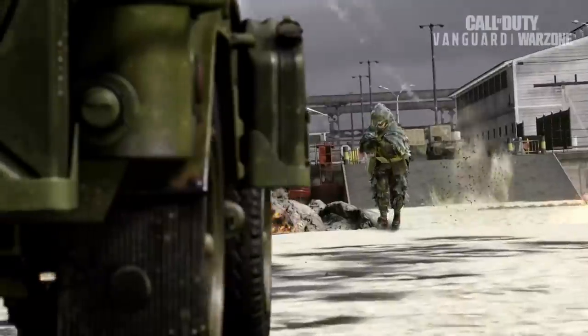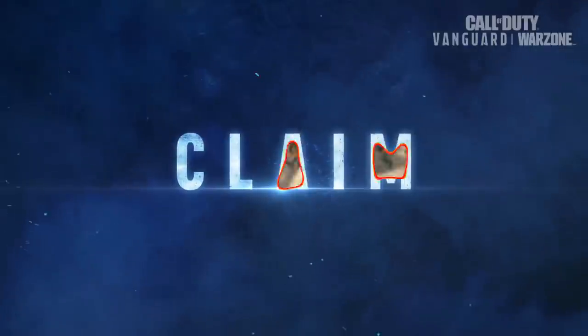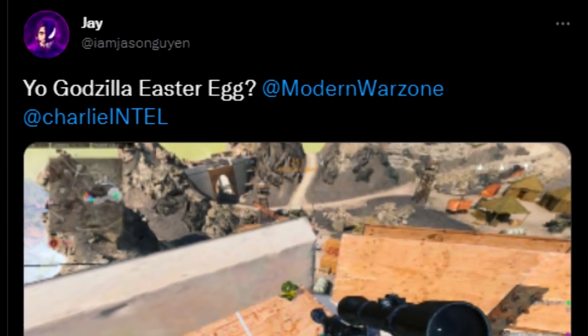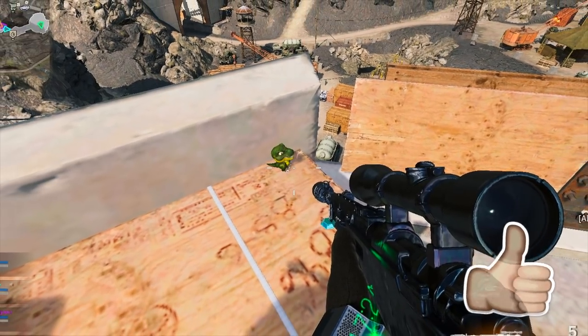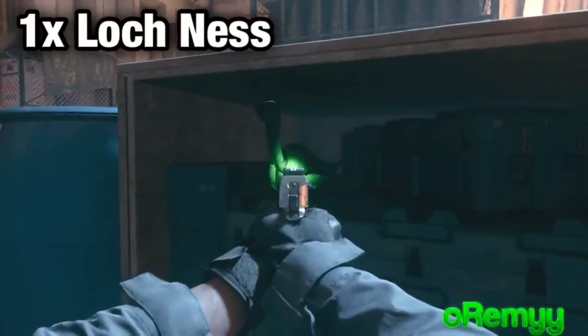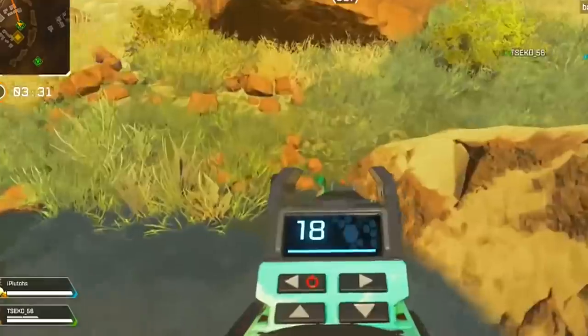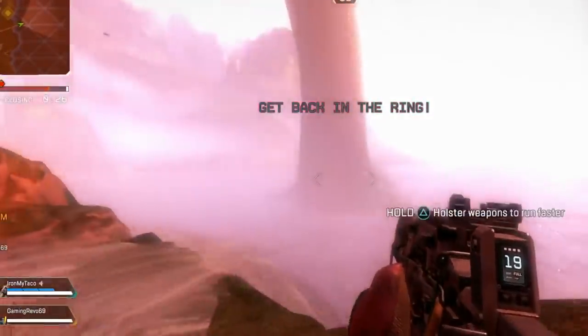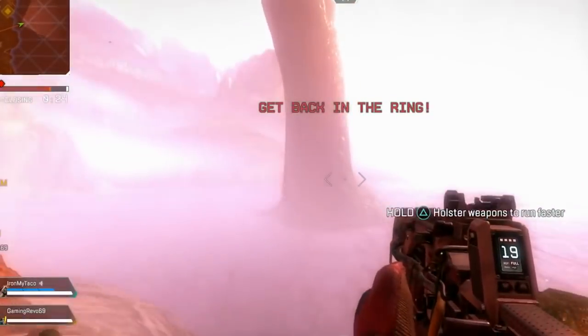Before this event even began and before Peaks was updated, there were actually little dinosaur plushies that could be found around the map. I'm not sure if this was actually a teaser for Godzilla eventually coming or if this is just something completely unrelated. It really reminds me of the Nessie plushies that can be found in Modern Warfare and past Call of Duty games, that of course made their way over to Apex Legends as well, since a lot of the ex-Infinity War developers went over to Respawn.